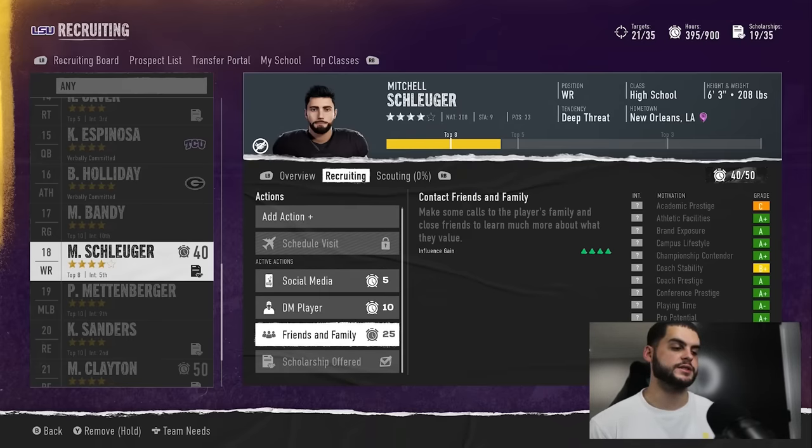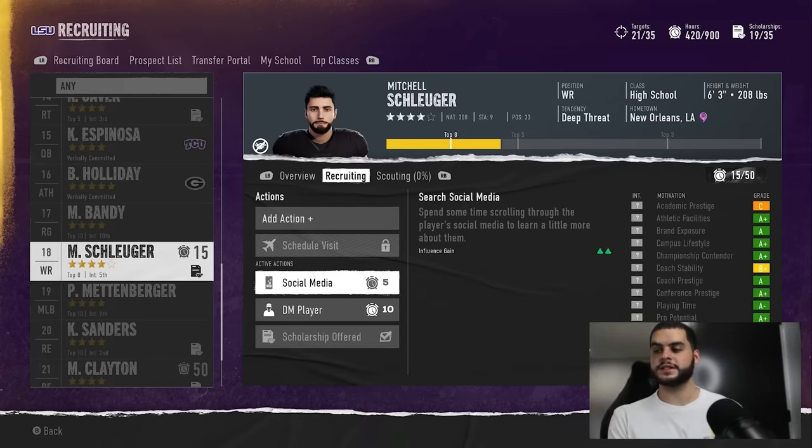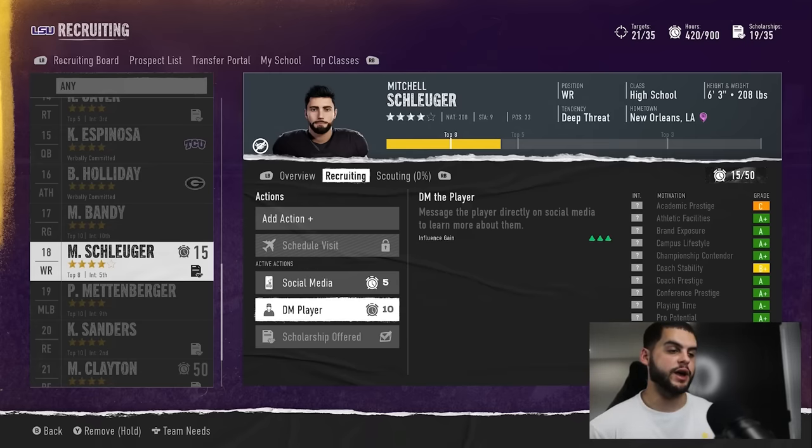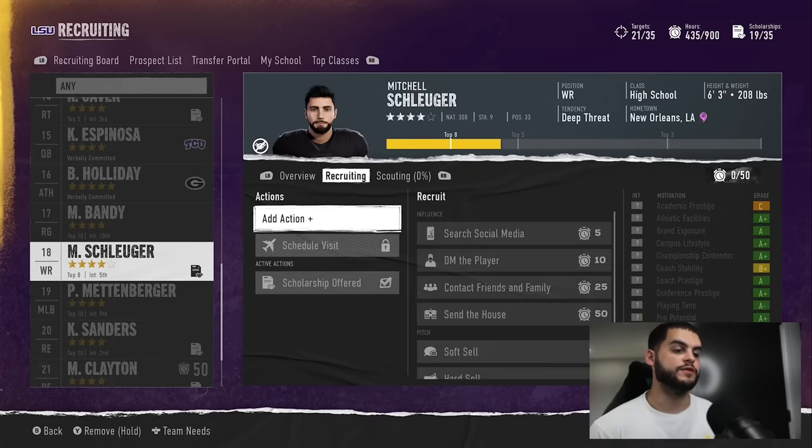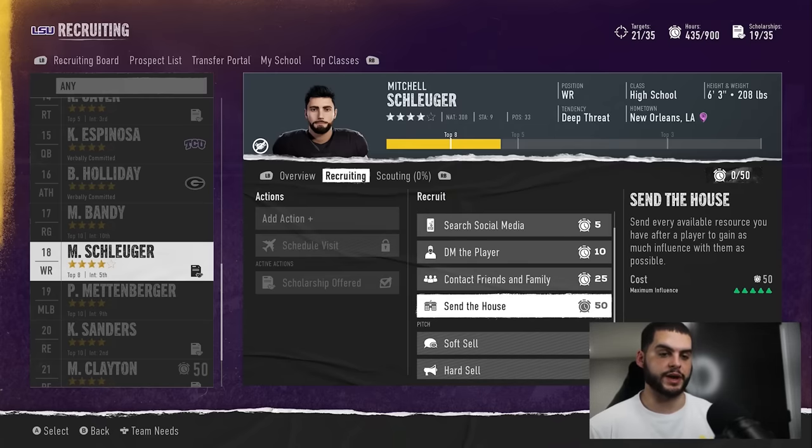A lot of people also ask: should I do the soft sell and the hard sell together? Is that better than the hard sell alone? It's not. In my order, the hard sell — Send the House — is still the best thing you can do to get your interest going. If you only have 50 points, Send the House is still the best option.